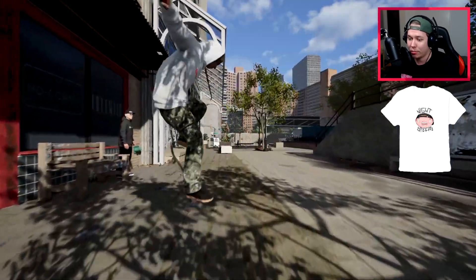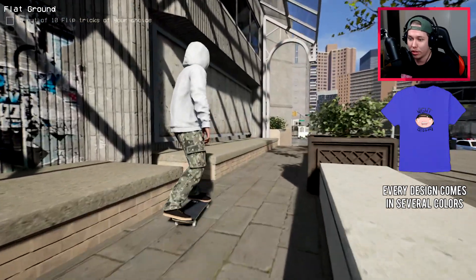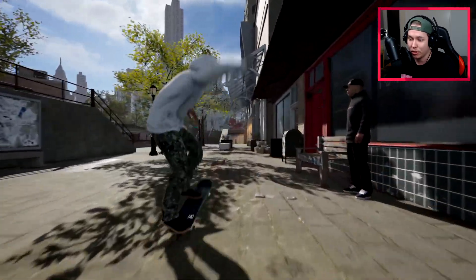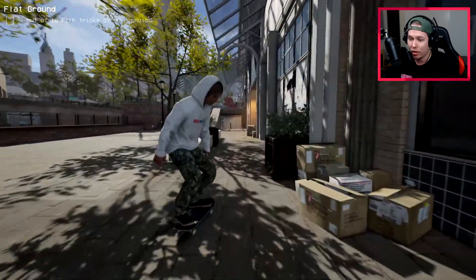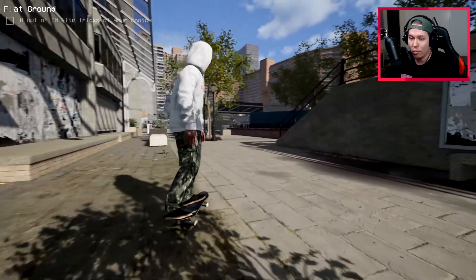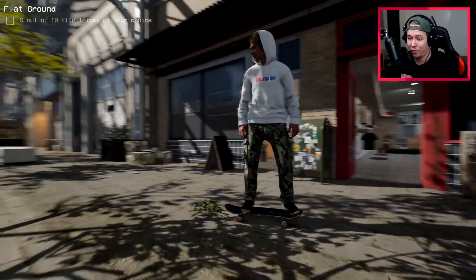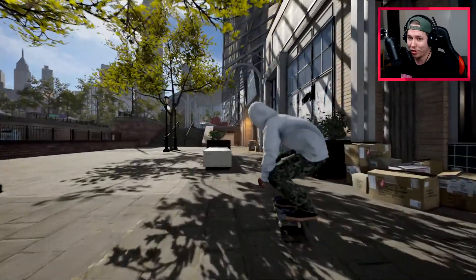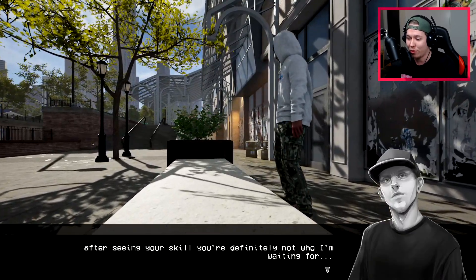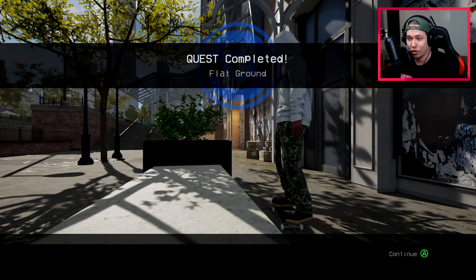Trying a 360 shove-it, a tray flip, nollie tray - trying to avoid too many repeated tricks. How about a nollie backside 360 heel - that was looking awesome! Trying a backside 360 kickflip, getting a 540, then switch 360. We got all 10! Donovan says our flat ground tricks are solid. We completed the first quest.